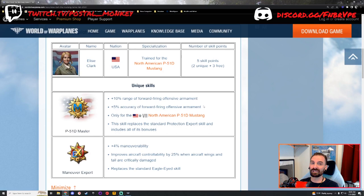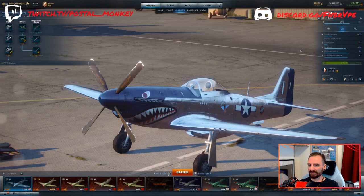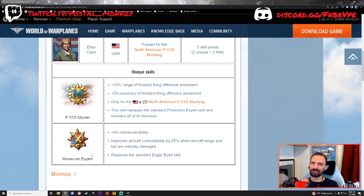The other items really got me thinking. So, maneuver expert: plus 4% maneuverability — the P-51D is not overly maneuverable, but 4% is helpful. It also improves the aircraft controllability by 25% when the aircraft wings and tail are critically damaged. That sounds exactly like battle-tested, which reduces the chance of injury to the pilot by 20% and improves aircraft controllability by 25% when the wings, tail, and fuselage are critically damaged. So part of that is built around battle-tested. The weird thing is, this maneuver expert replaces the standard Eagle Eye skill, meaning that Eagle Eye — which normally gives you a 10% boost to your view range — now gives extra maneuverability and improved controllability when your aircraft wings and tail are critically damaged.